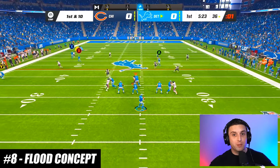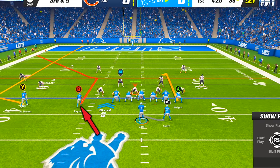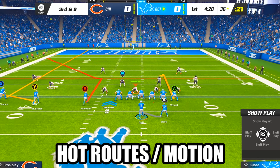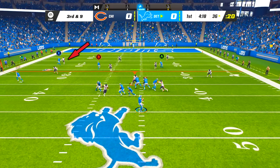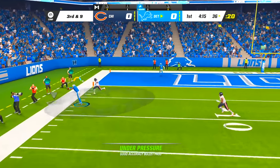One of the best route combos for attacking zone coverage is the flood concept. All you need to do is find a play that has a corner route coming from an inside receiver, then use hot routes and/or motion so that you have a streak, corner, and flat route all on the same side of the field. The streak is mainly there to clear out space, so most of the time you just have to read the high-low of the corner route and flat route and throw to whichever one the defense doesn't guard.